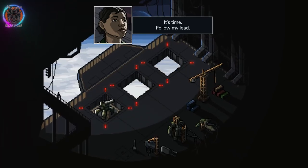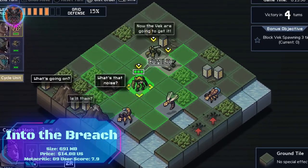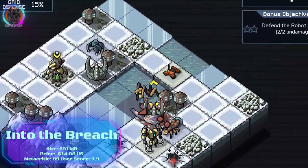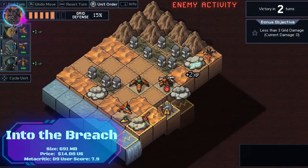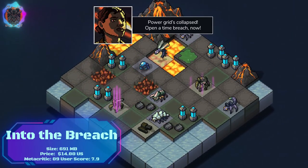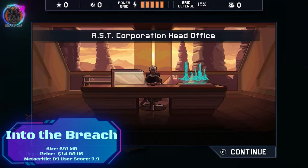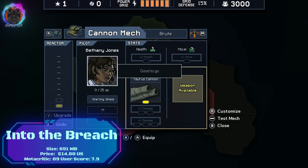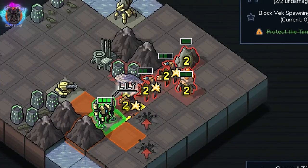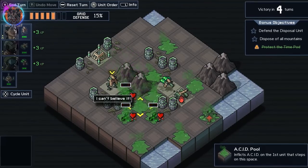Into the Breach is a brilliant and addictive strategy game that will keep you hooked for hours on end. With its clever time-travelling mechanics and deep tactical gameplay, every decision you make carries weight and consequences. The game's pixel art visuals are charming and nostalgic, while the challenging and intricate puzzle-like battles will put your strategic thinking to the test. The ability to customize and upgrade your mechs adds a layer of depth and replayability. However, the game's difficulty can be quite unforgiving, requiring careful planning and adaptation. Despite this, Into the Breach offers a rewarding and satisfying experience for strategy enthusiasts, making it a must-play on the Nintendo Switch.